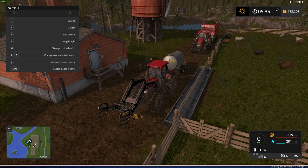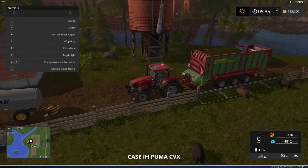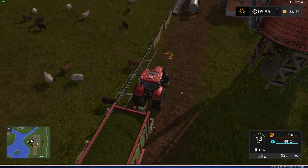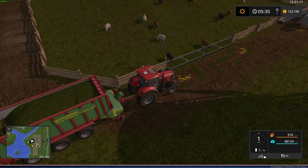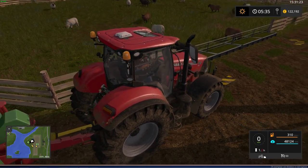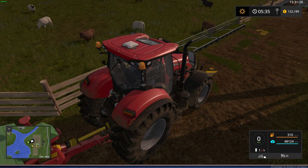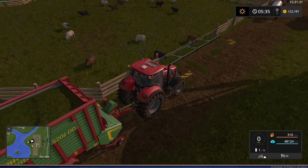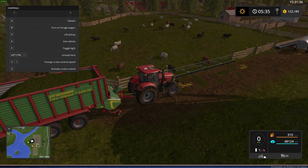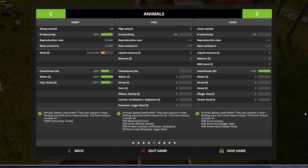Now for the food. I'm switching to my loading wagon tractor. Here is the feeding area — you can zoom in and see the little sheep eating. You'll also see a lot of grass on the ground; that's the mess you need to clean. You can clean it with the loading wagon by turning on the forage wagon mode and just driving over it.